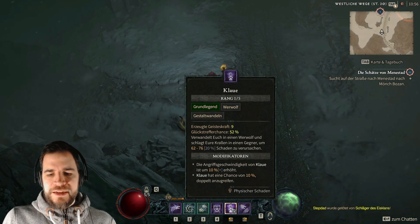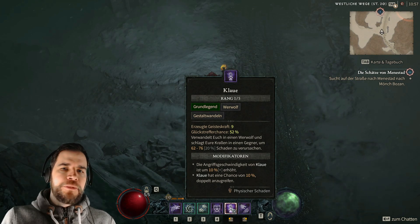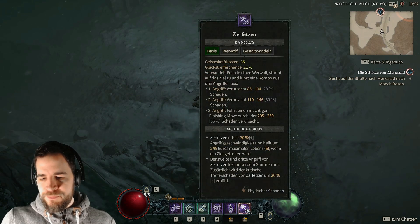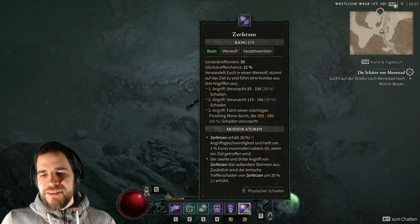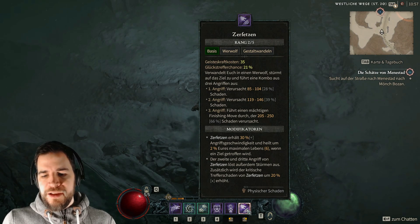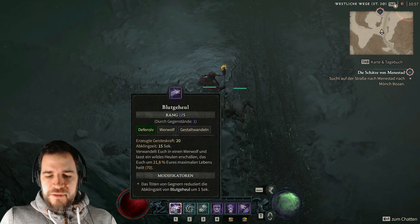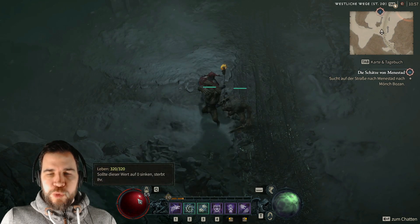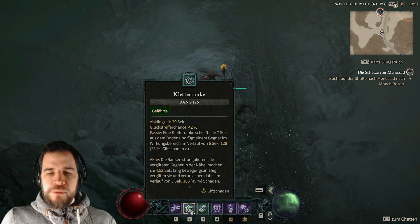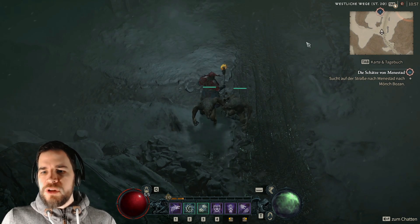Die Klaue dabei als normalen grundlegenden Angriff, Angriffsgeschwindigkeit relativ schnell. Ich mag immer schnelle Angriffe, statt träge Angriffe zu haben. Beim Wehrwolf ist das halt deutlich schneller als beim Wehrbär. Deswegen hier den Wehrwolf mit Klaue. Und auf der rechten Maustaste noch Zerfetzen dabei – auch nochmal schnelle Angriffsmöglichkeiten – und heilt um zwei Prozent des maximalen Lebens, wenn ein Ziel getroffen wird. Du hast quasi mit diesen beiden Skills die Möglichkeit, Lebenspunkte wieder herzustellen, was dich ein bisschen überlebensfähiger macht. Gleichzeitig machst du Crowd Control mit der Kletterranke und verbreitest Giftschaden als Damage over Time, und kannst dich so recht solide durch die Gegnerhorden durchpflügen.